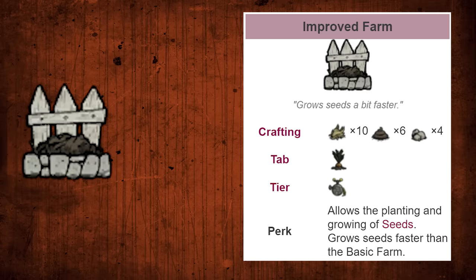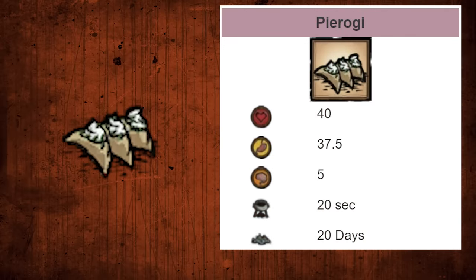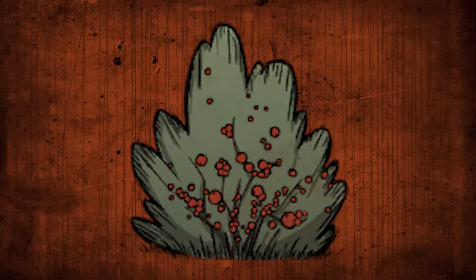Instead, base in a place where there's already ample food. For instance, the desert has cactus: use two monster meat, turn one into an egg at a birdcage, and put two cactus in the crock pot to get a pierogi, which heals 40 HP and 37.5 hunger — much easier to mass farm. In the time it takes to make one improved farm, you could get about 15 berry bushes dug up, moved to your base, and fertilized. Just move berry bushes if you need more hunger.